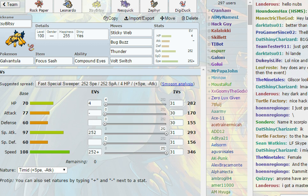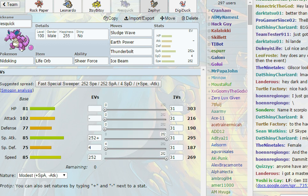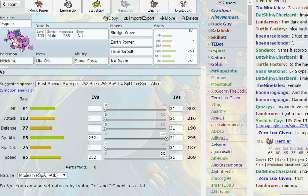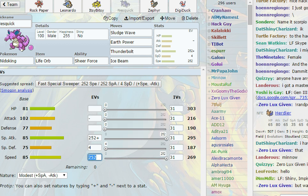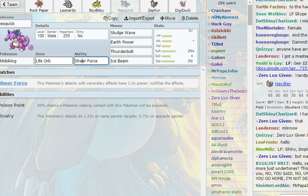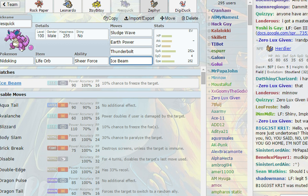This is a Sticky Web team, so the team really likes the speed control. Looking at the base speeds — 65, 78, 108, 85, 100, 60 — this team benefits a lot from Webs. Needle King runs Modest Life Orb with Sheer Force, hitting Sludge Wave, Earth Power, Thunderbolt, and Ice Beam — all boosted by Sheer Force. It's our special sweeper and hits so many types.